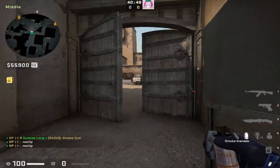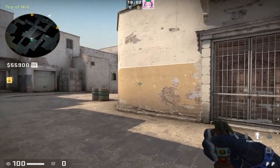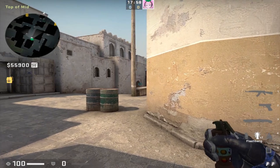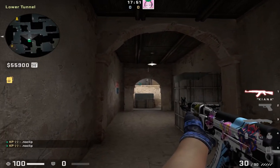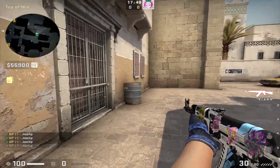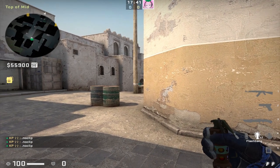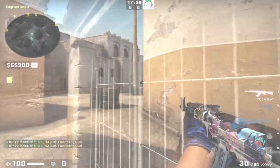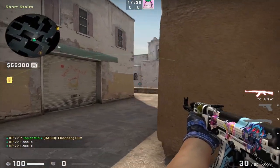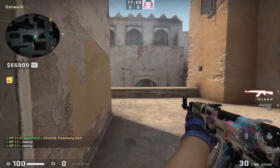Next up I'm going to show cat flashes, specifically for shortcut and deep cat. For shortcut, if you are a support player and your teammate wants to peek from lower tons, a good flash to throw for him would be this: simply place yourself at top mid, find this white line along this pole, place your crosshair to the right of it, and jump. This flash is going to blind any enemy player that's pushed off cat early or looking for a pick.